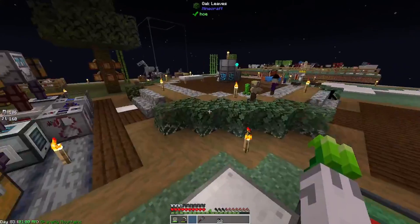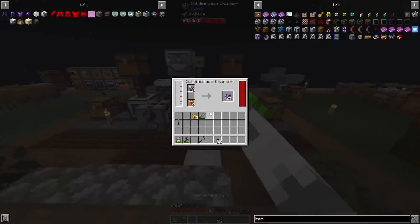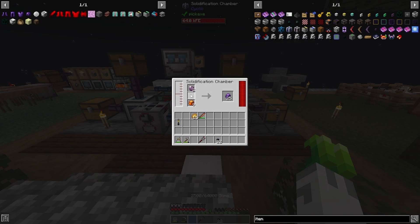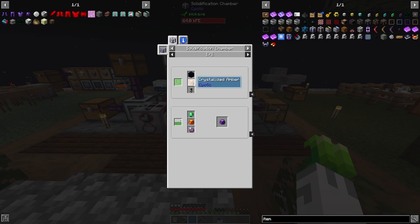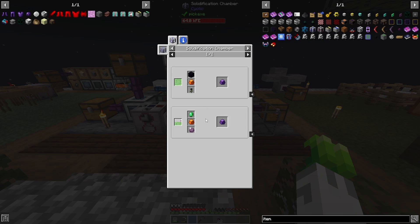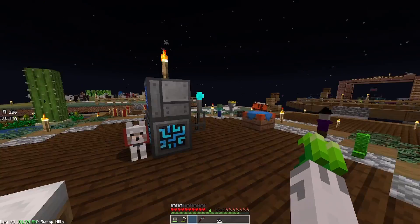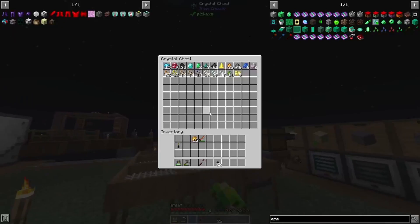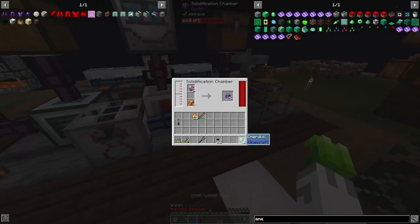We're just going to let this process for now because we are going to gather more diamonds. It's going to take quite some time. Did this finish doing what it's supposed to be doing? Kind of — what do I need more of? Oh, more crystallized embers? No wait, not crystallized embers — we need emeralds. Do I have enough emeralds? I don't have enough emeralds either. We ran through all our emeralds — this is the last of it, got enough for two buckets.